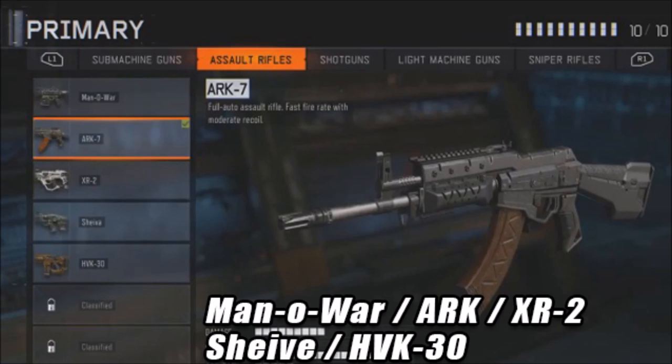What is up, my crazy subscribers — this is Jokingjocity4 here to bring you guys more information about Black Ops 3. The thing we're going to be talking about today is the screenshot we got right here on the screen. It is the assault rifle division for the Black Ops 3 multiplayer game mode, and the guns we got here are called the Manowar, the ARK, XR2, the Sheev, and the HVK30.